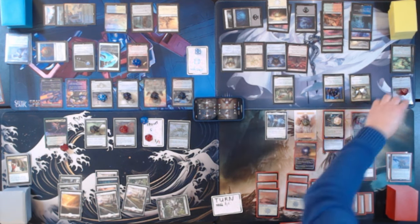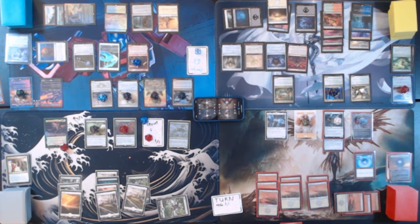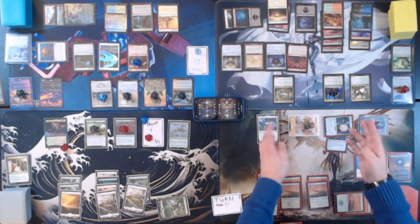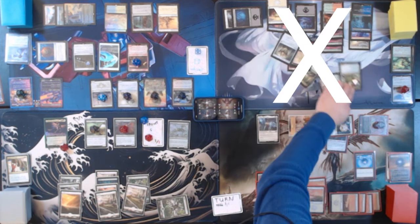We are then going to move to combat. You no longer have flyers. What do I have? 21 damage — 22. I think we actually can. We're going to swing all of these Angels at you. You have no flyers, no cards in hand. On the attack trigger I'm going to get a basic Plains onto the battlefield. Tapped. You are done — Kaboosh. Bounding effort. Not too bad at this game. Not great, but not too bad.